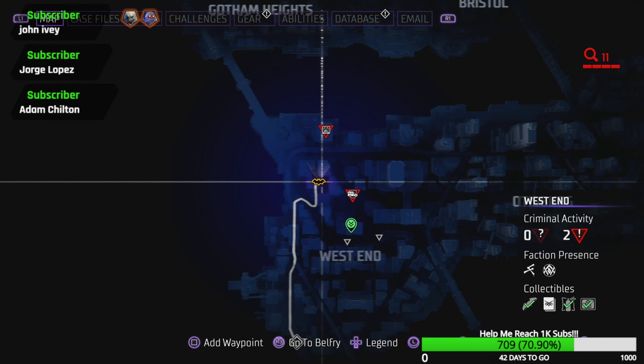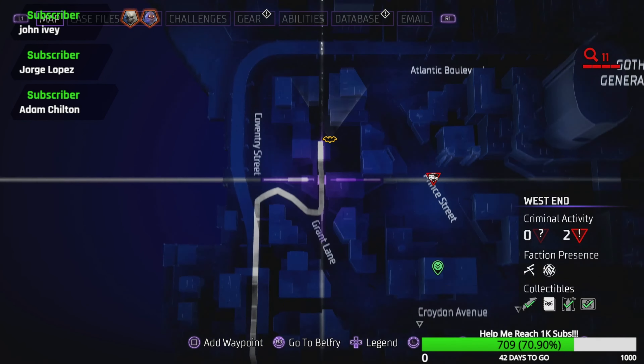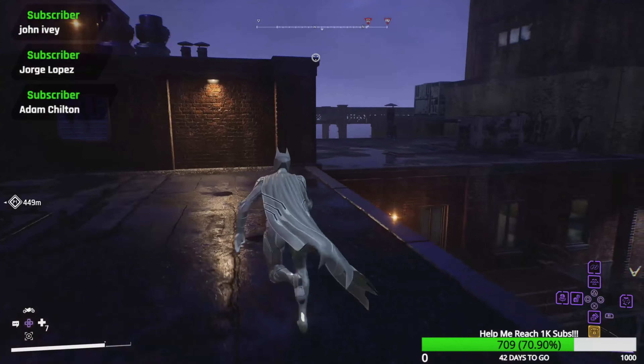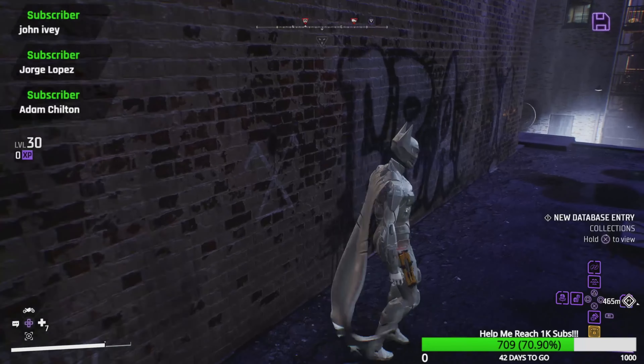Our next one is going to be over here right underneath the GCPD Major Crimes Unit. It's going to be in between these buildings — you'll see your symbol right there. Then all you need to do is climb onto the rooftop and you'll find your symbol right here and your page.